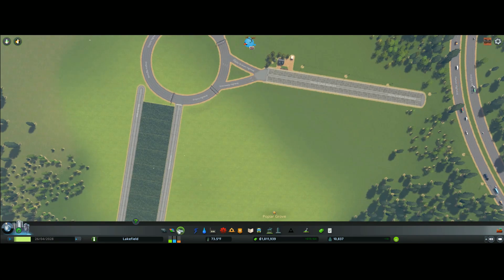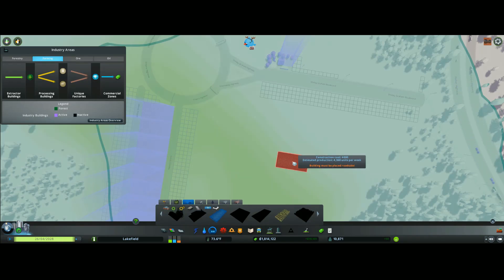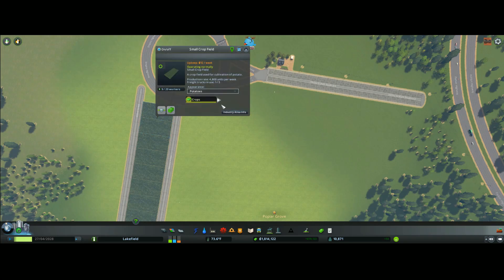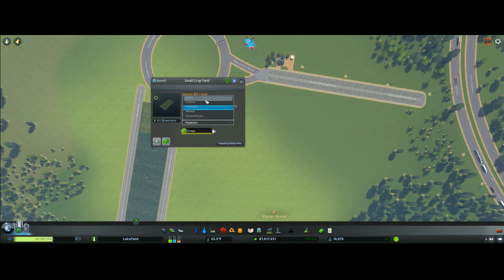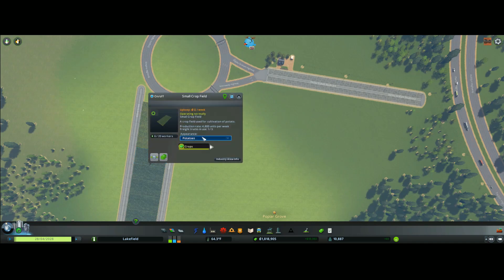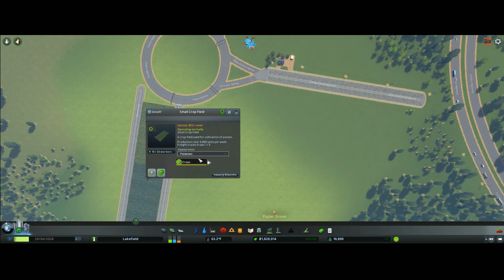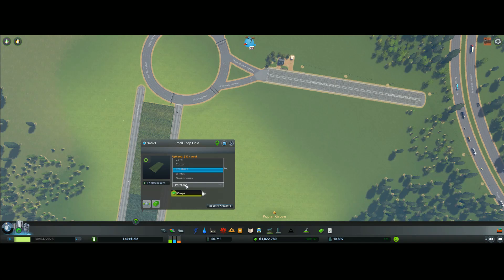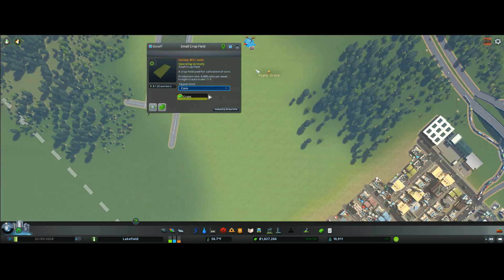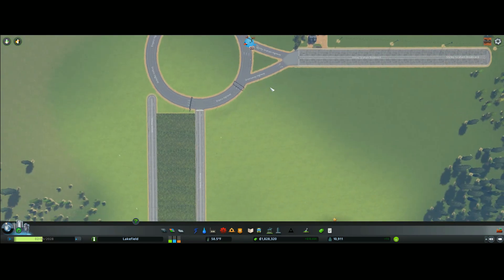So now we've got ten crop fields. I'm going to go ahead and change those from potatoes to corn. It really doesn't matter — it's all the same stuff — but I like using corn because we are going to have a couple of small cow pastures. These are still crops; the only reason I'm doing that is because I'm going to be setting up a couple of fields here.